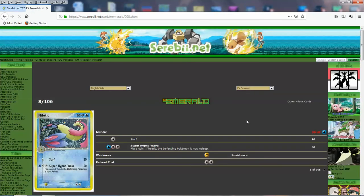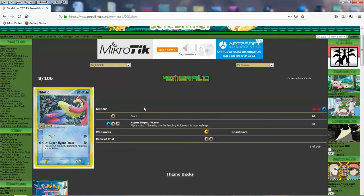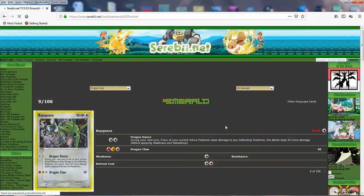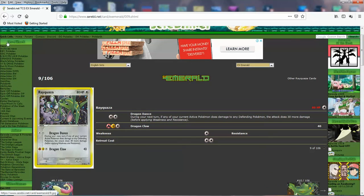We got Holo Milotic 2 — looking really slick. You can do Surf, which is not impressive, and Super Hypno Wave for 50, and if you get the coin flip you put your opponent to sleep. Not impressive. This set has a lot of promotional cards, so not everything is meant to be super good. Next we have Rayquaza that looks like a genie the way it appears — pretty cool though. You do Dragon Claw for 40 for 3, and you've got Dragon Dance: during your next turn, if your active Pokemon does damage, it does 30 more damage. Even if you switch, you get the effect off.